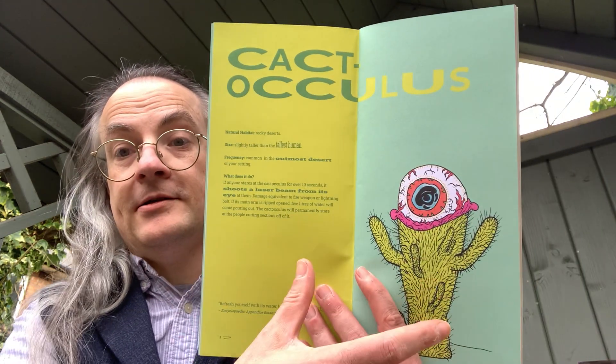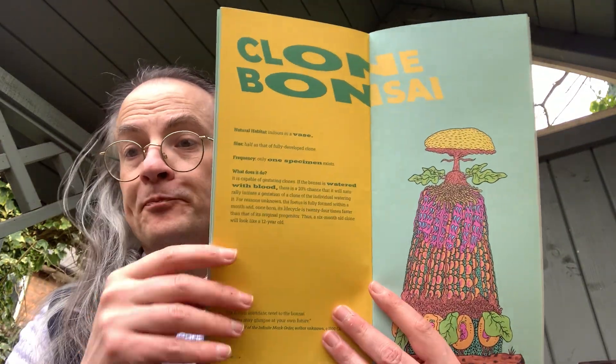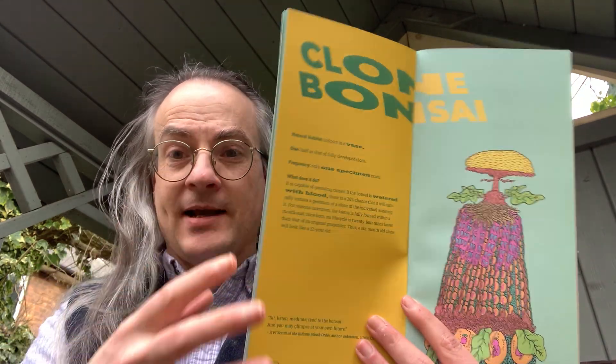There are also cacti and carnivorous plants, jungle plants, and more throughout. The artwork is weird and fantastic, while the text is minimal — it points towards how you use each plant and provides applicable stats that you can work out from the rule game of your choice. Typically that's going to be an OSR-style role-playing game, whether that's Labyrinth Lord, Old-School Essentials, or Lamentations of the Flame Princess — it would work with all of them.